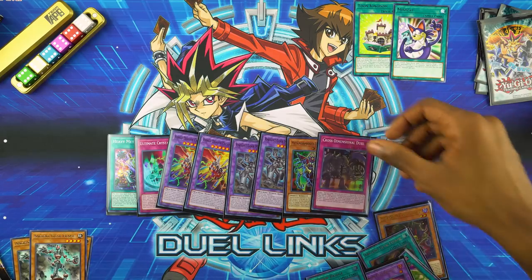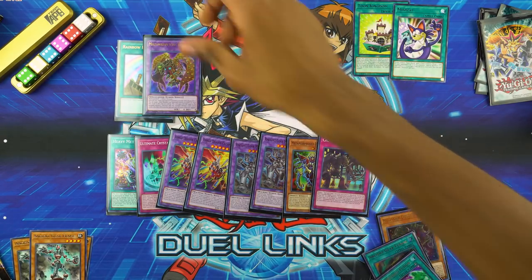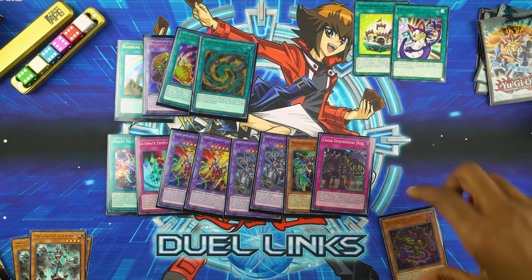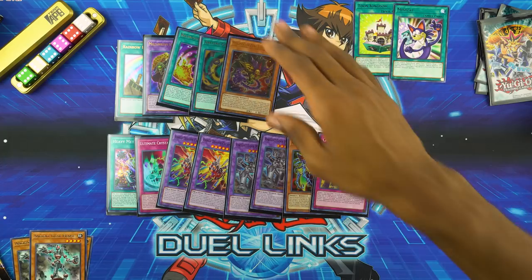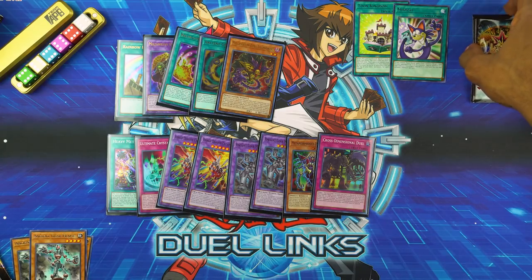A nice variety of things — we got a little bit of all the holos except the Desperado Dragon stuff, but we did get the field spell. Both the fusions. Millennium Eyes Restrict. Not a bad box overall. Let us know if you guys enjoyed this opening, if it was fun, if you're picking up the set.